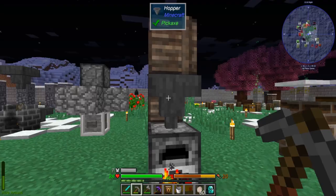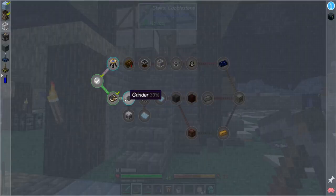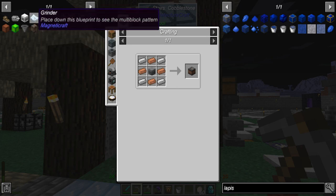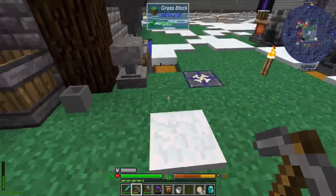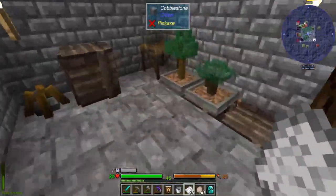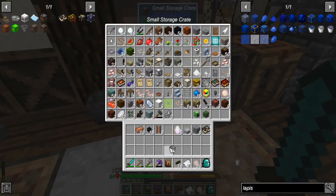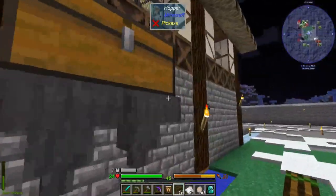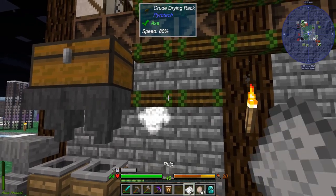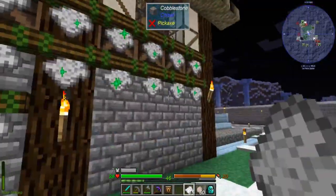We need to do the lead first because we need six — seven pieces actually — and we need more paper. I really wish you could hopper this stuff into this thing but you can't. Here we go — litter the wall with paper just because I can. All right let's get our lead — good enough.